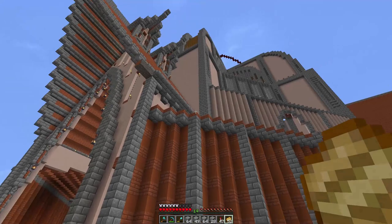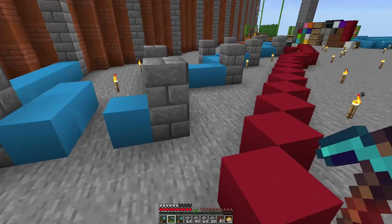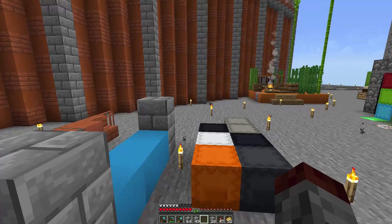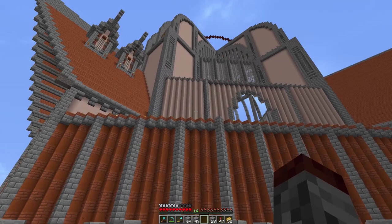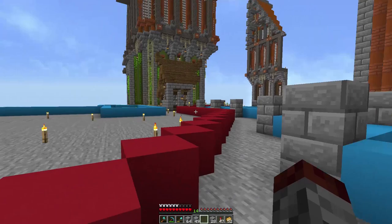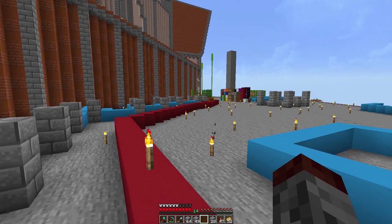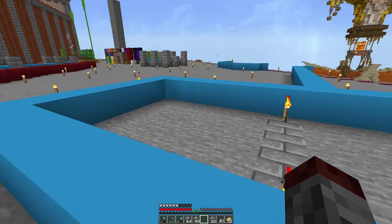We're going to have walkways along the sides of the houses because this is the most structured portion, considering how massive this is. This will all probably just be part of this giant chunk. So we'll have houses starting here — there's going to be a door here and another door, and houses that go along here. I've already kind of laid out where they're going to be; they're probably not going to extend taller than this, maybe with a couple of towers.